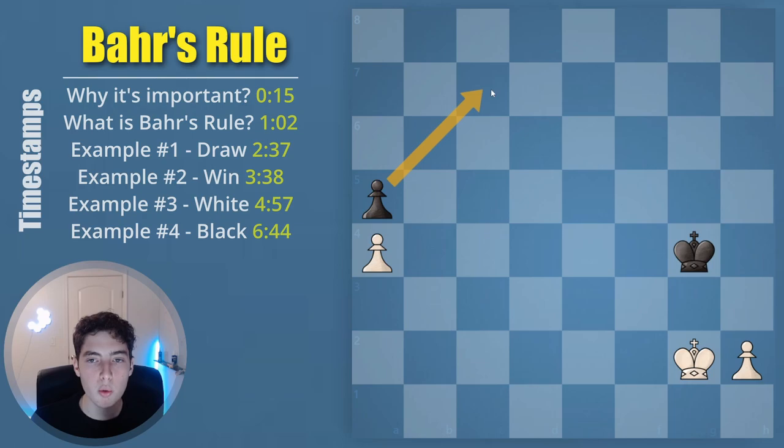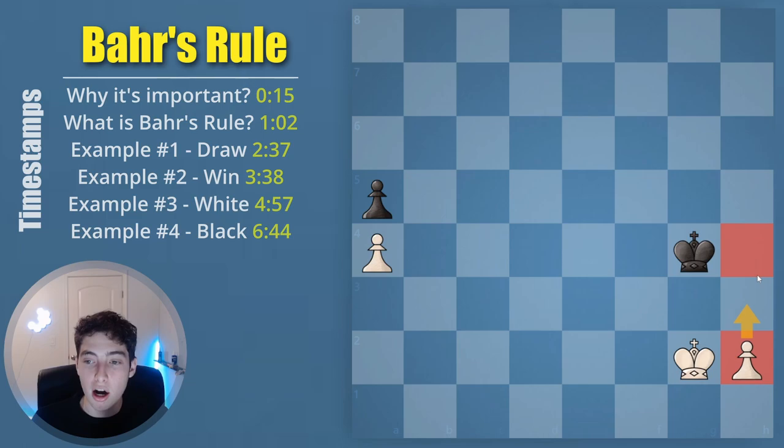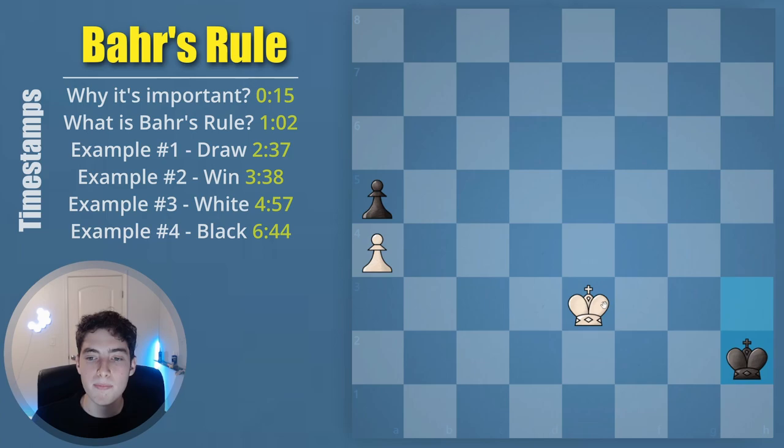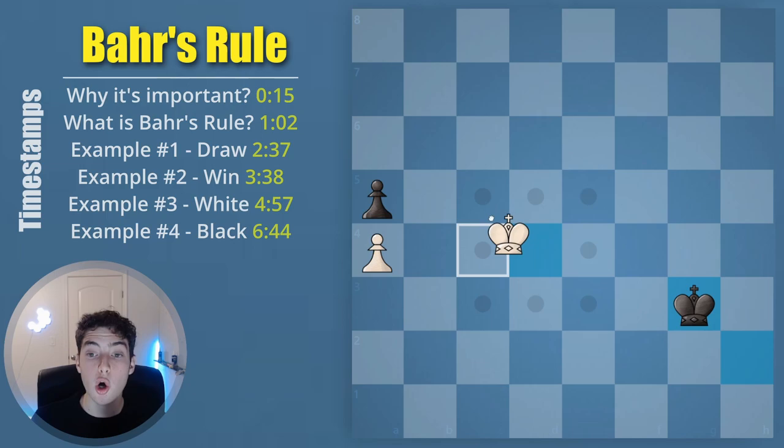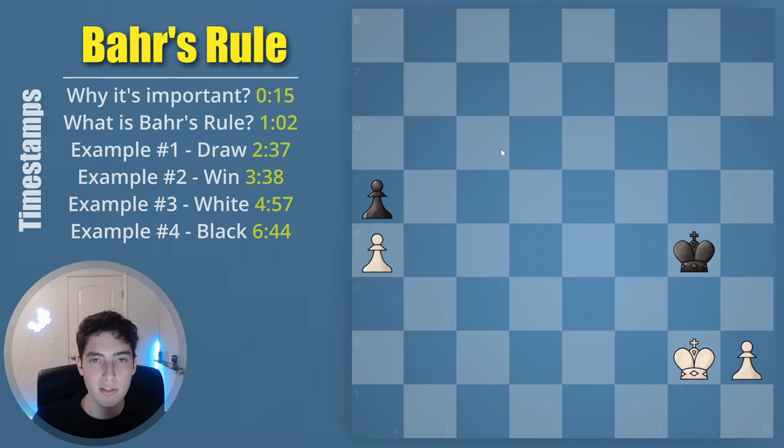Now I'm going to move both of these pieces along with this king down two files. Now when we draw these two lines — remember, intersecting with the bishop's diagonal and then switching the angle — the pawn is no longer above that line, it is on that line, and therefore this is actually winning. Because the pawn is so far down the board, the king doesn't have time to go all the way up. The king can come as far as d6, but no farther, because we're not letting it come to c7, and the pawn simply runs up the board.